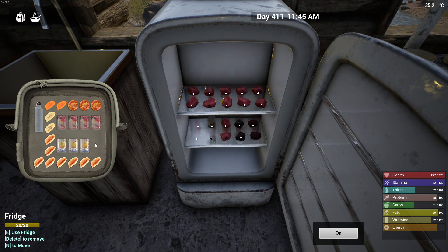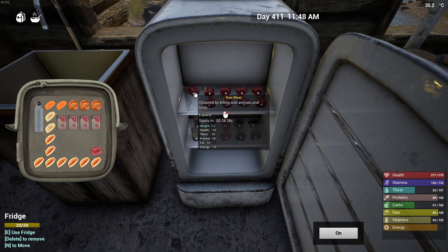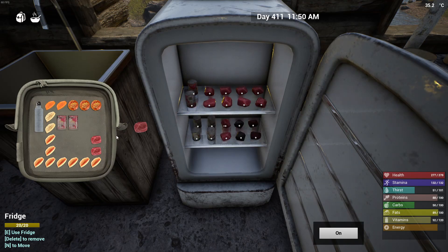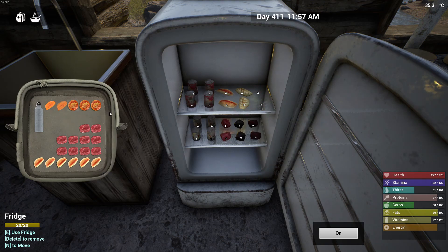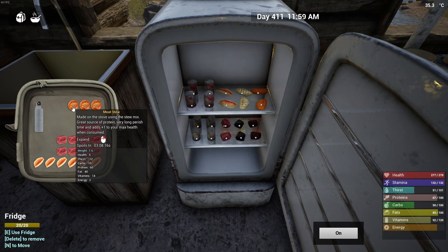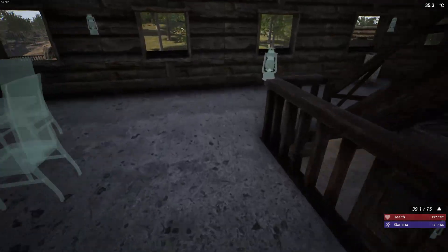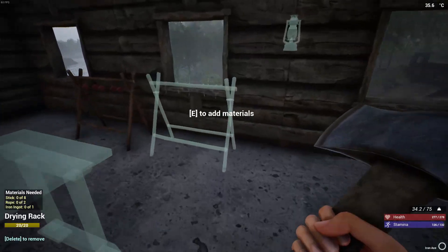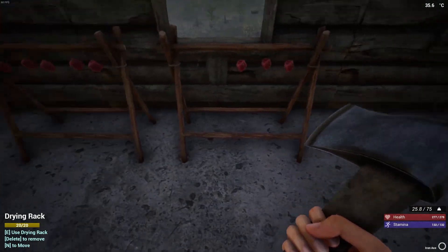We have dried meat too. I'm getting close to 300 stamina. I should probably make a couple of drying racks just to have somewhere to put all this meat. Let's put some raw fish in there, some cooked fish, and then some dried fish - something to start off our new tenants whoever they are. These take about three hours. I need to get some carbs in me; we'll go search for carbs a little bit later.